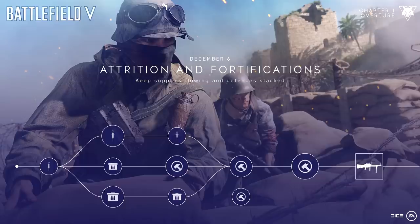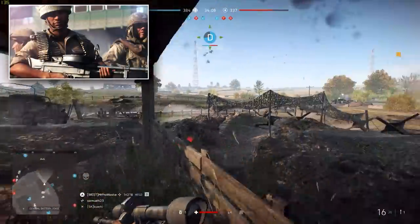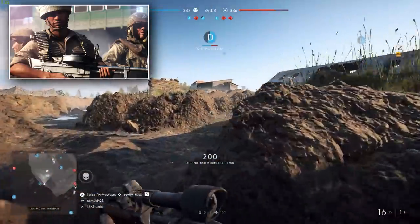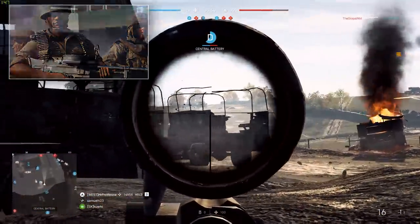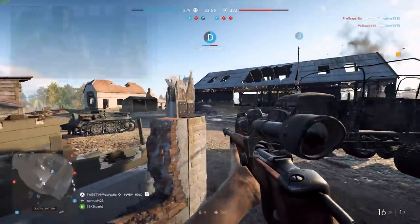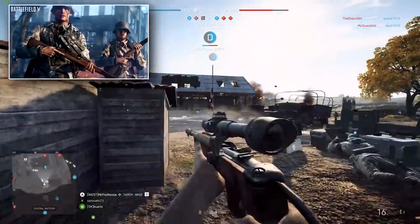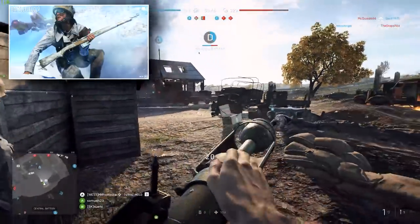This image shows week 1 of the Overture chapter, focused around the attrition system and fortifications, so most of the challenges will link into those topics. The reward is the VGO MMG for the support class — what you might know as the Vickers K machine gun. The reward at the end of the week is the same for everybody, but it's up to you which path you take to unlock it. The other two new weapons — the Selslader 1906 and the AG M42 semi-auto rifle — are rewards for completing week 3 and week 4 challenges.